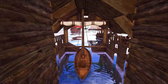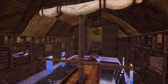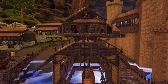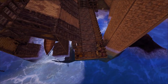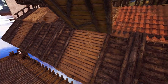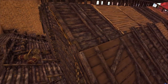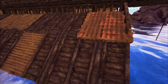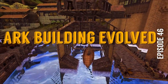In episode 46 of Ark Building Evolved, we design a boathouse for a fisherman and a house on top of it. We also throw together a very unique-looking dock and one of the coolest roofs I have built in a very long time. It looks sloppy by design — a ramshackle, thrown-together, loose-shingle, scrappy old roof — pulled off by mixing and matching materials.